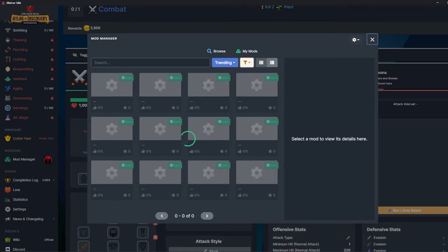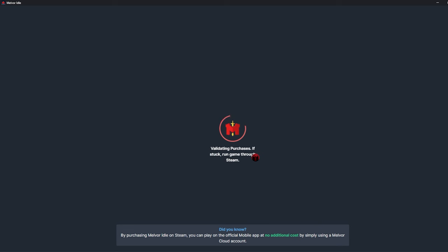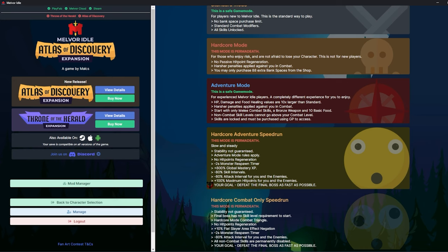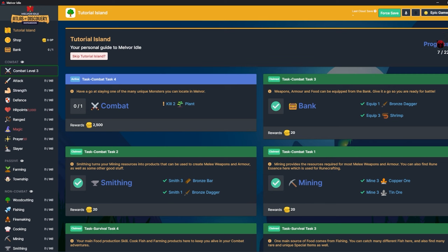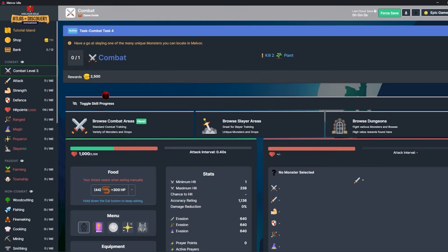Why do I have 2000 HP? What mods do I have installed? Just this one — plus 100 maximum hit points for you and the enemies, plus 800 global mastery XP. You can see my character name is Epic Gamer, that is subject to change. If any of you guys have a name you think would be cool for this character, drop it in the comments and I'll pick which one I like.